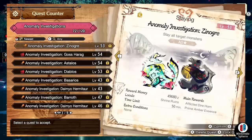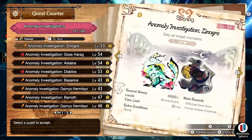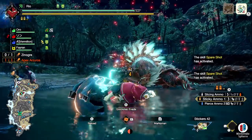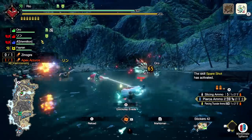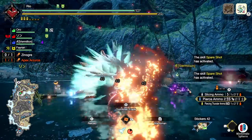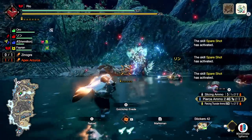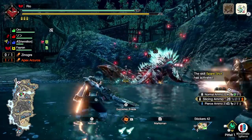To unlock more quests, while doing anomaly investigation quests look for plants, bugs, mining materials, or anything glowing red with curios — pick those up. On the right side of your screen under picked-up rewards you'll see a red symbol tallying points toward unlocking another quest. It's similar to Monster Hunter World where you gathered tracks and mud to unlock investigation quests; here you gather materials in hunts, break monster parts, and collect rewards to keep unlocking more quests.